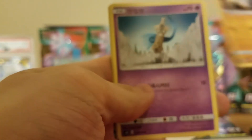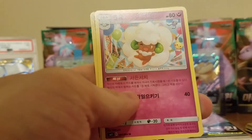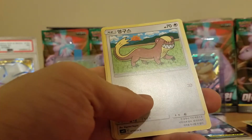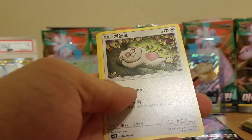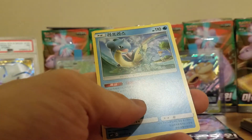Up next we got Drillbur, Whimsicott, and a Relicanth. Next up we got a Dratini, Yungoos, Energy, and a Morelull. Got a Yanma - because Yanma. Sleeping Style Slakoth, Heracross, and a Lapras.